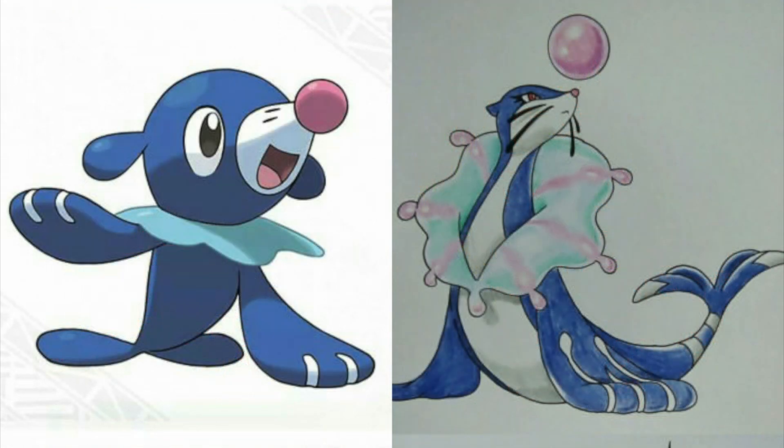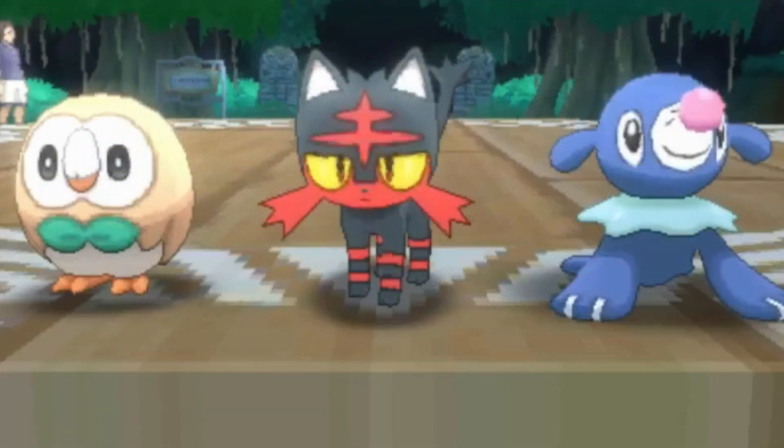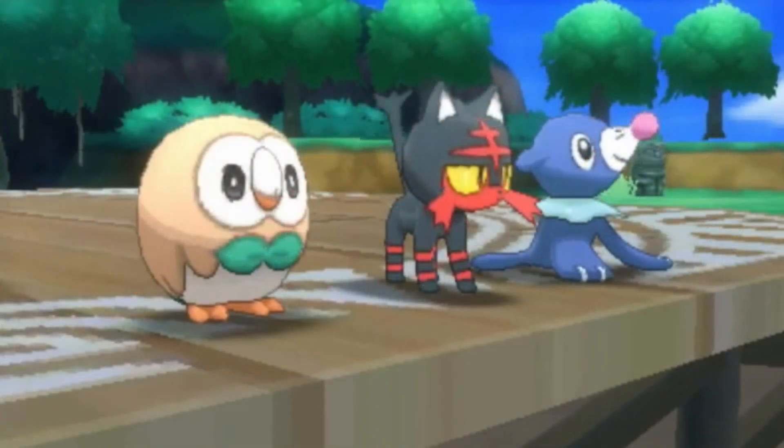According to the leak, the final evolution typings will be as follows: Grass/Flying for Rowlet, Fire/Ground for Litten, and Water/Fighting for Popplio. Another good thing to know is that Rowlet starts out with a damage-dealing grass type move called Leafage, Litten starts out with Ember, and Popplio starts out with Water Gun right off the bat.